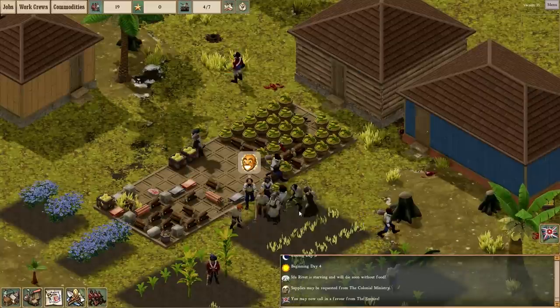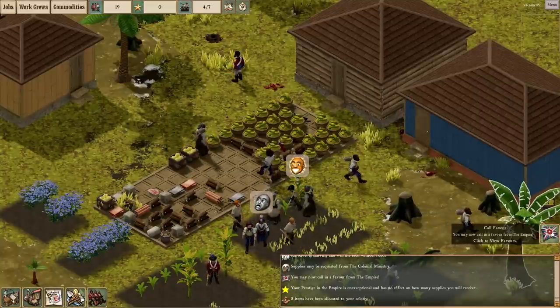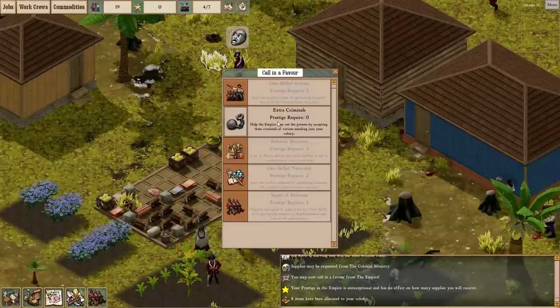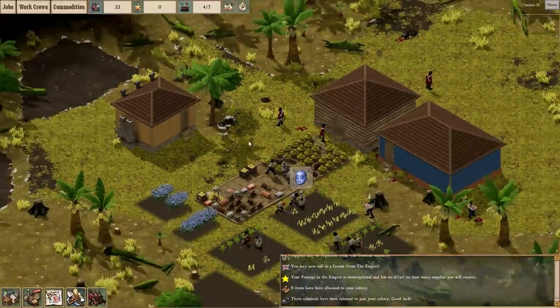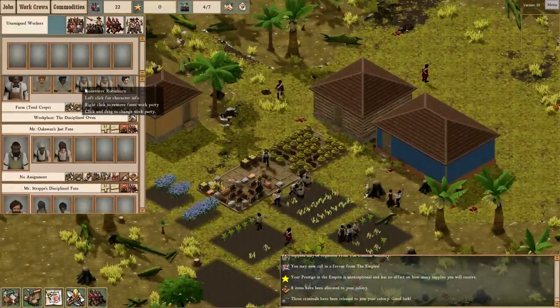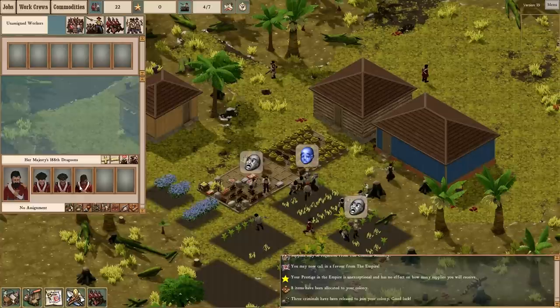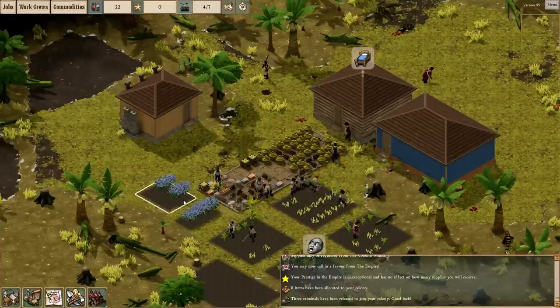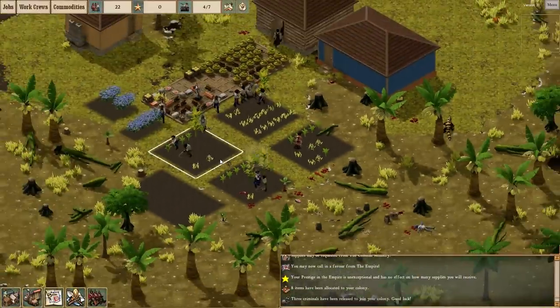Supply drop — we're going to take the guns because we have no means to defend ourselves right now. We can also call in a favor but because we have no prestige, we can only have extra criminals sent out. Think of this as a penal colony too — we can have criminals sent out. One of them was a military guy, so they can actually be assigned to the military as a punishment instead of going to prison.